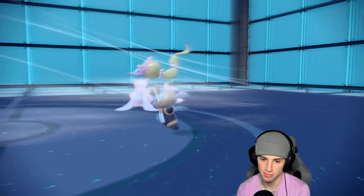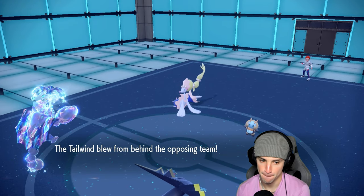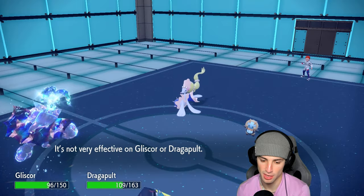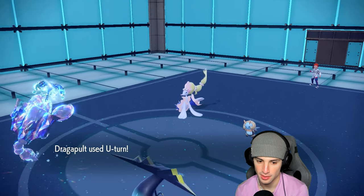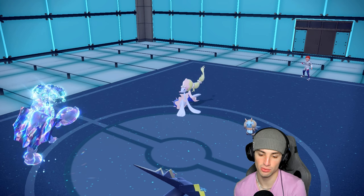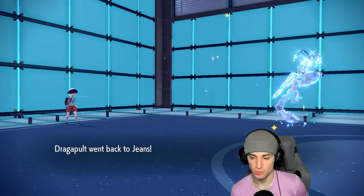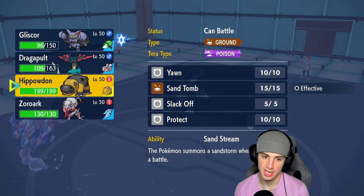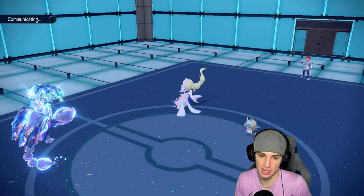Tailwind flies from Illumise, that's fine. They are outspeeding us but only go for hyper voice — we soak that no problem. Dragapult U-turns and pivots out doing respectable damage. Dual wingbeat finishes off Illumise. We're bringing out Hippowdon.